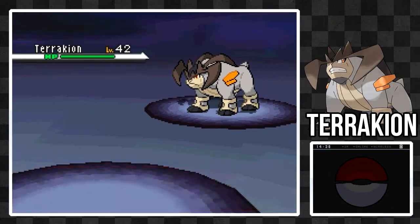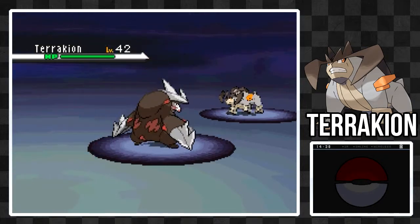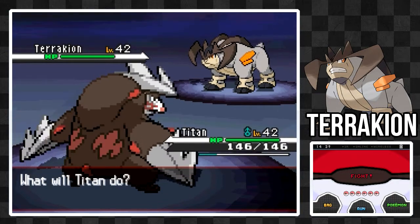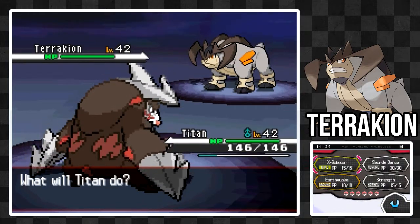It is Terrakion, also level 42. Terrakion is a Rock/Fighting type, specializing in amazing physical attack. It also has great speed, defenses, and HP, so it can take hits and deal them just as hard.